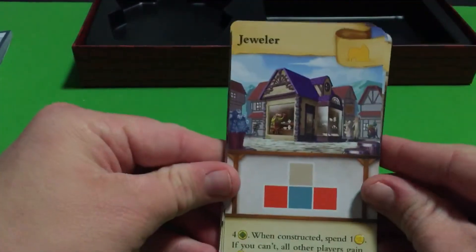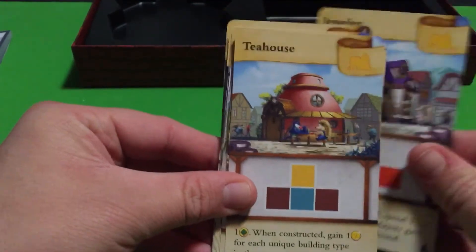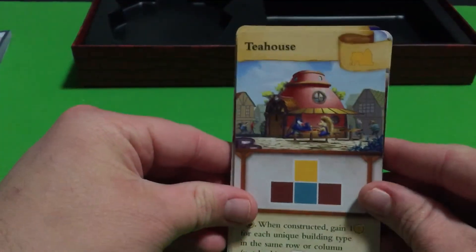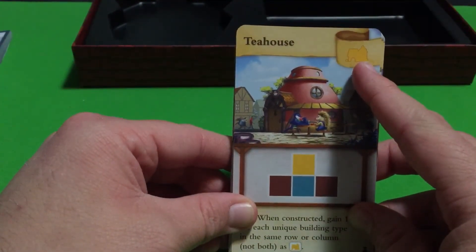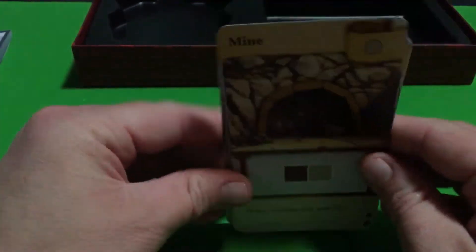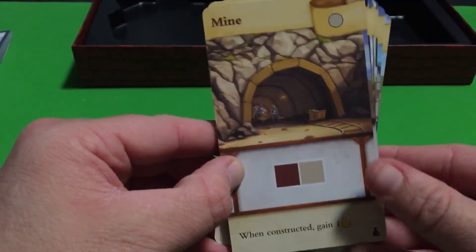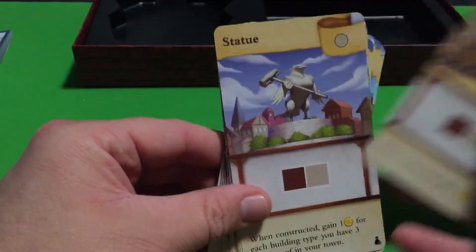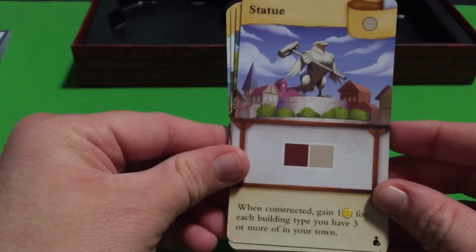We've got the Jeweler for this building. And a Tea House - I guess that makes sense because I think the Bakery is with this building, so Tea House works. Then we've got the Mine - nice, I like this one. When constructed you get a coin, I like that. And then a Statue, which I think is the last one.